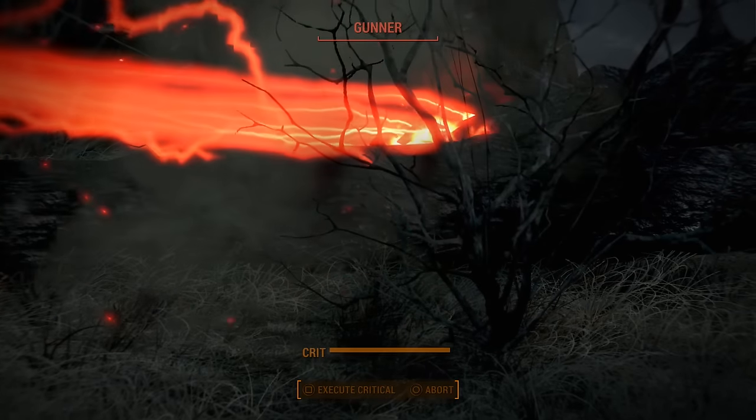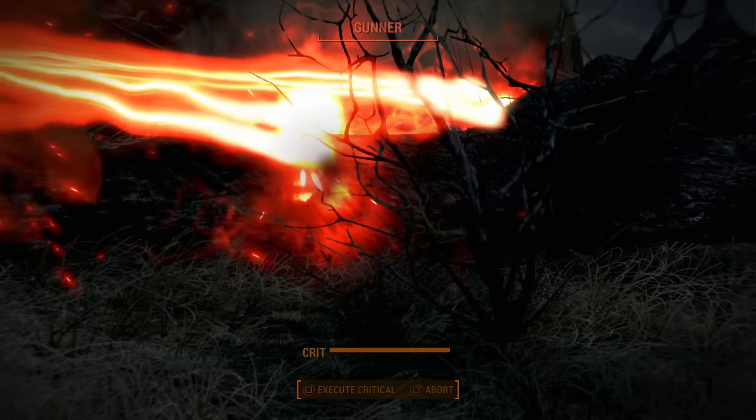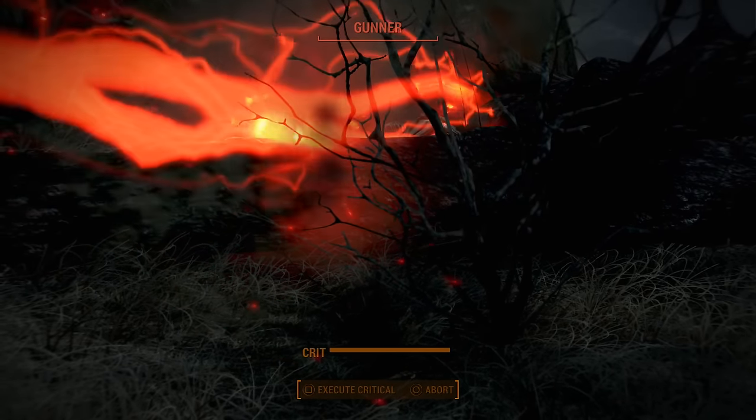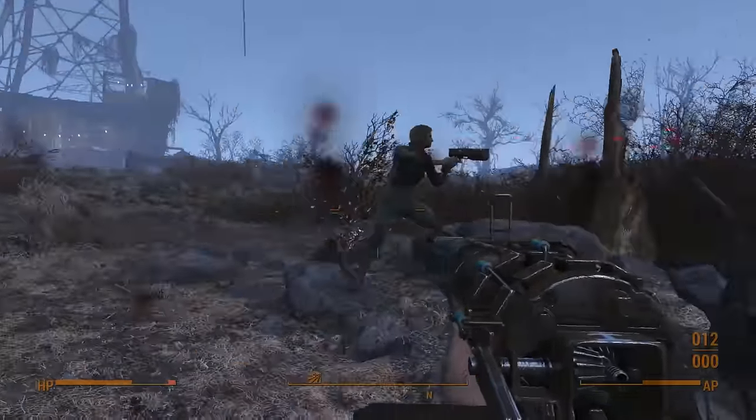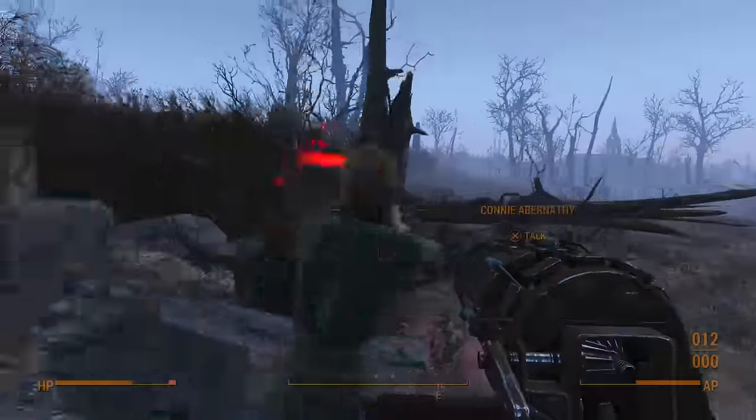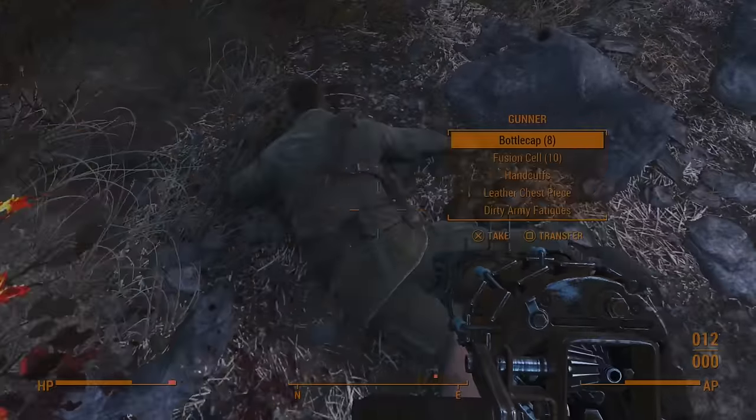This musket has a 20 round magazine, so when you're holding down the trigger, you can fire 20 shots. Also, it has a scattered barrel, so it's basically like a shotgun. So cast aside the laser musket part, and it's essentially a fully automatic laser shotgun.